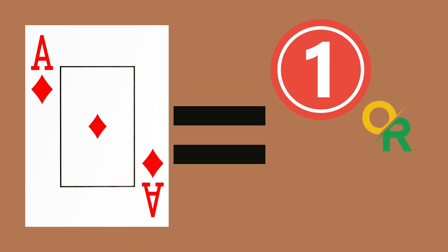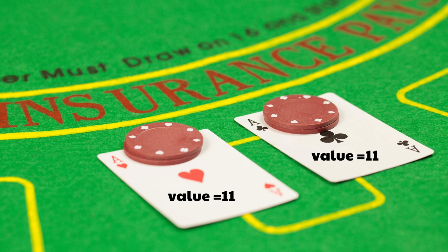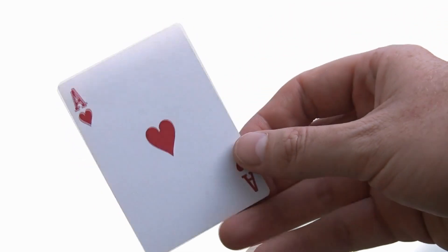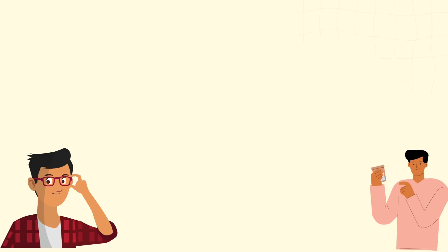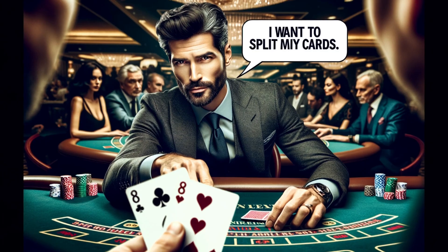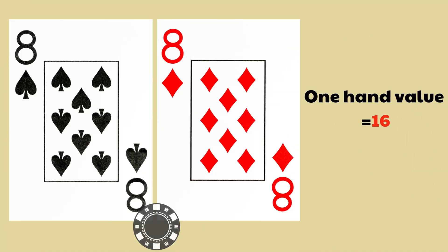An ace has a value of either one or eleven in blackjack, so when you split a pair of aces you are essentially trading a hand with a value of either two or twelve for two hands that each have a value of eleven. Getting a hand with a value of eleven is hugely advantageous since it gives you the highest odds of hitting twenty-one on your next card — around a thirty-one percent chance.